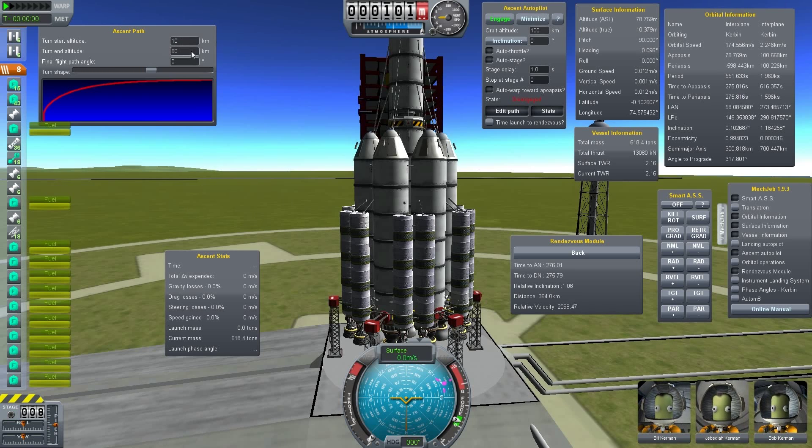You set everything up like you wanted and just hit engage and start off. At the end, when you finish your circularization burn, MechJeb gives you stats, and one important stat you get at the end of the launch phase is the launch phase angle, LPA.